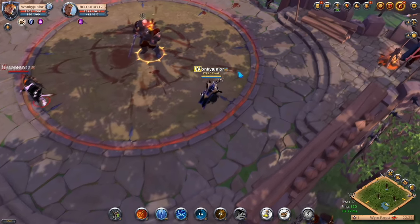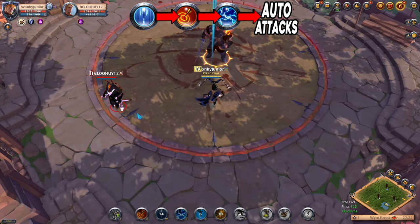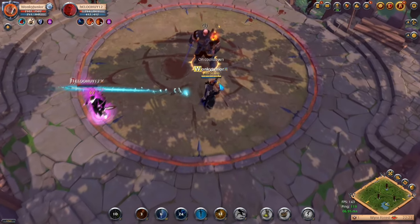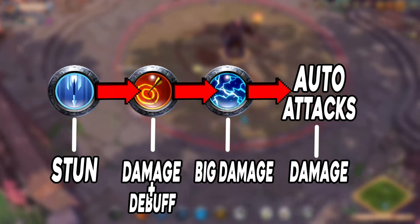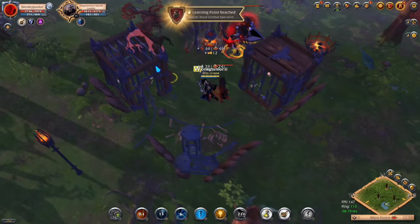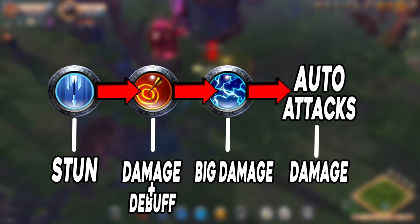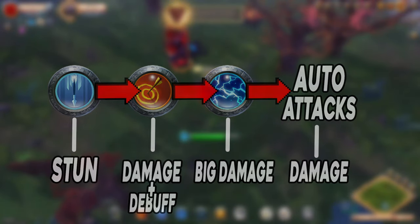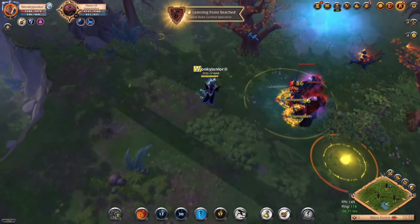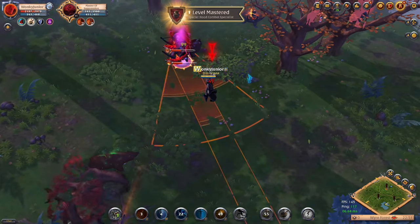PvE and PvP rotations work the same way. At the beginning of the fight, use the W ability first to stun enemies for 3 seconds. In those 3 seconds, use Q to damage and decrease their damage resistance, then immediately use the E ability for massive damage while the enemy is stunned. Then use auto attacks while waiting for cooldowns. For defense, use the R ability and then reset it with the D skill. In conclusion, if you are looking for one of the most fun and highest-damage solo builds in Albion, check this one out.